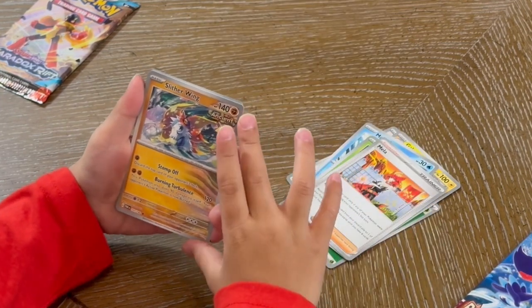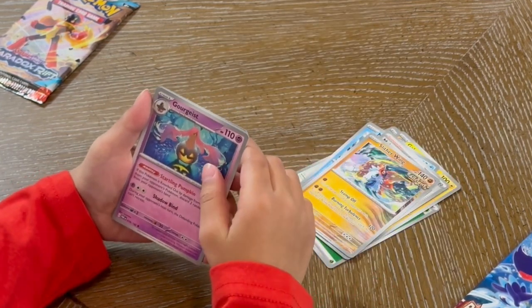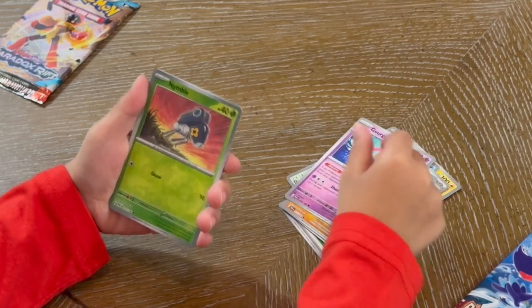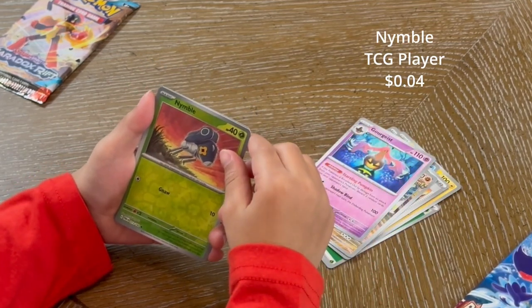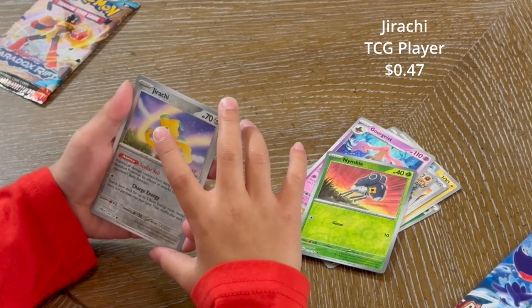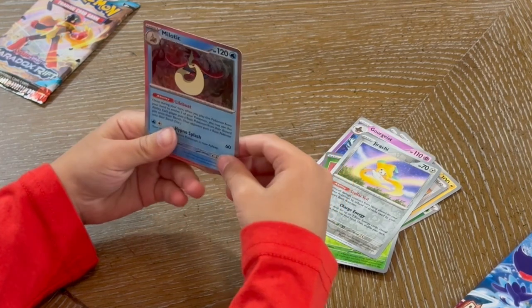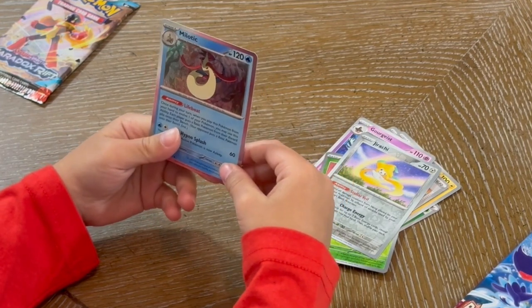An ancient Slytherin. Gorgias. Reverse holo — Nimble. Another reverse holo — Jirachi. And a normal holo — Milatic.